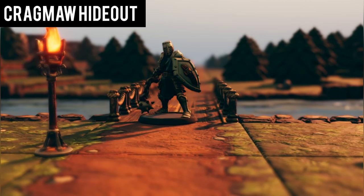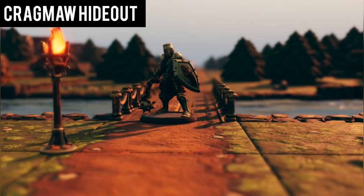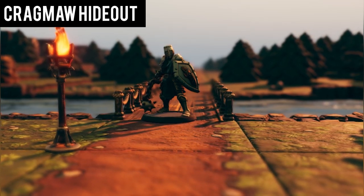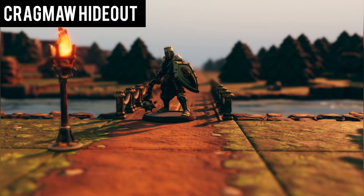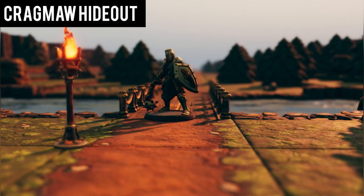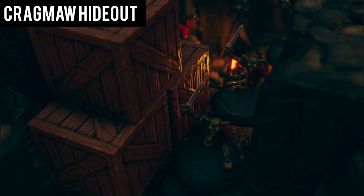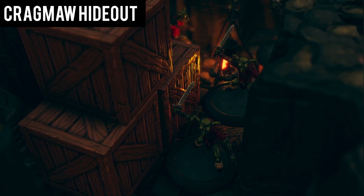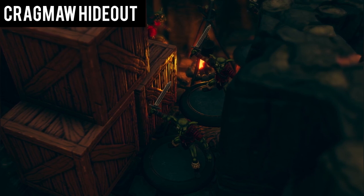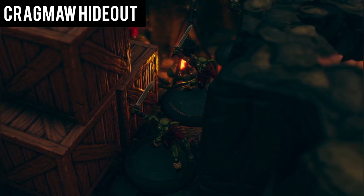After rescuing Sildar, he reveals that Gundren has been taken to the Black Spider and that Gundren holds a map showing the secret location of the Wave Echo Cave. Sildar then requests that you escort him to Phandalin in exchange for 50 gold pieces, and also wishes to clear the hideout to prevent future goblin attacks. You take him on his offer, as you still need to deliver Gundren's provisions. As you wipe out the cave, you notice it is full of supplies marked by a symbol of a blue lion. With that in the back of your mind, you head to the city of Phandalin.